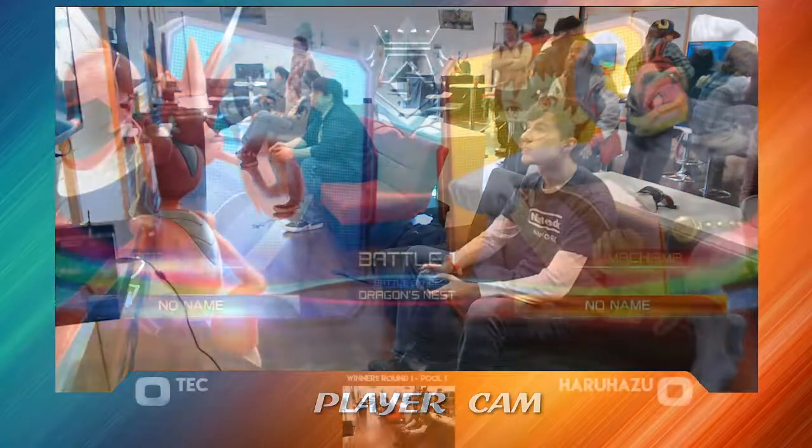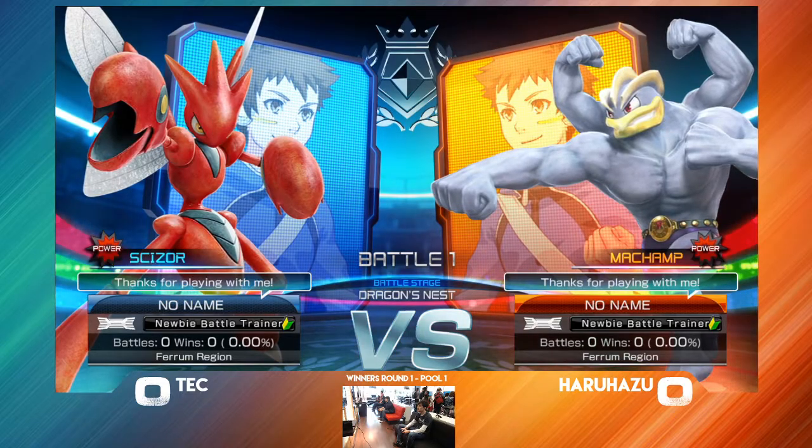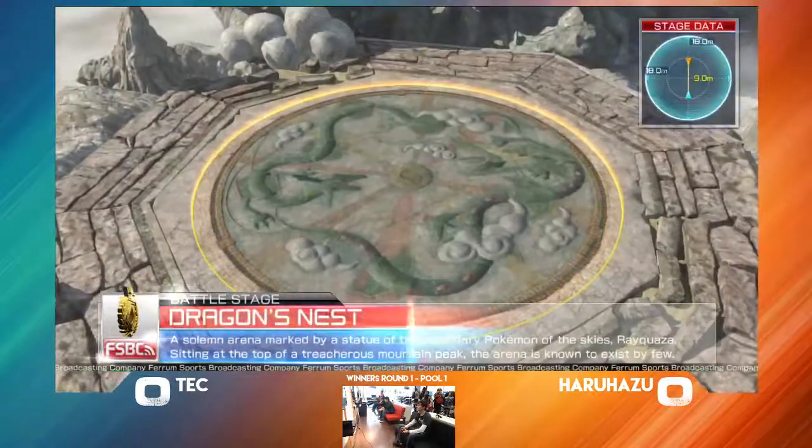I saw that. I like Frogadier for the matchup — I can see that being very well. Or you could even go something like a Fennec or an Umbreon to kind of reset those 50-50 situations.